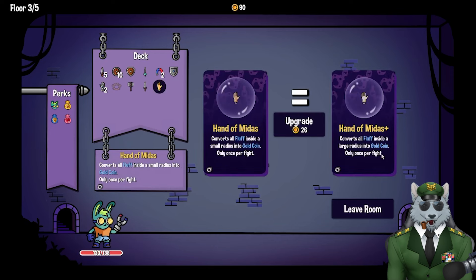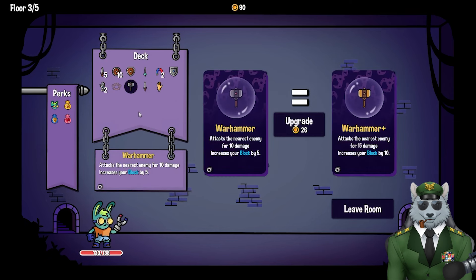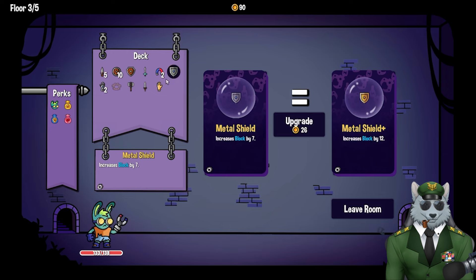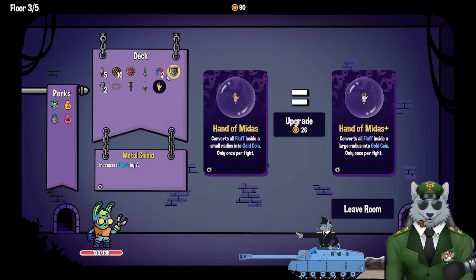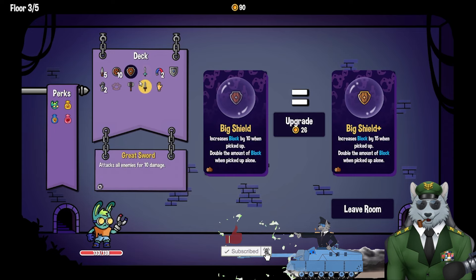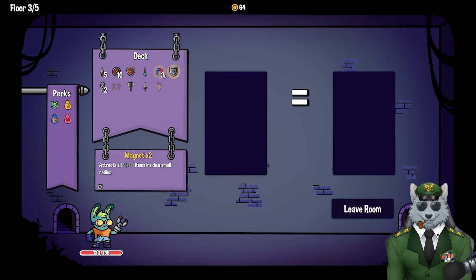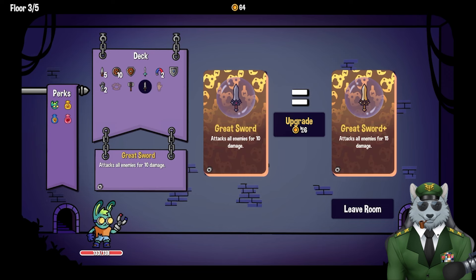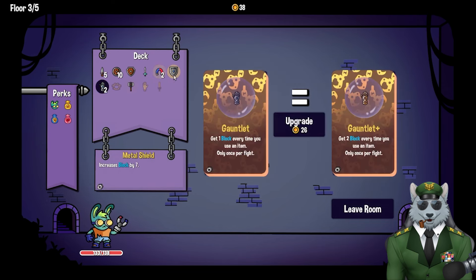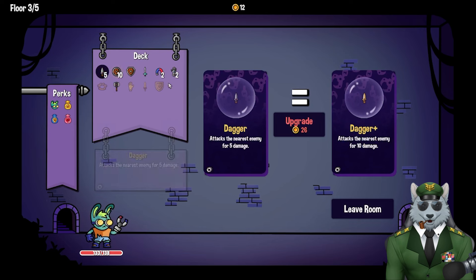Now I can upgrade something. 26 coins for a large radius, 26 to attack all enemies for 15 damage, 52 to block. I can afford quite a few things. I want to increase block by 10. This is a gauntlet that blocks every time you use it. I'll grab the Hand of Midas upgrade, then the great sword, and upgrade the shield. Now I only have 12 coins left.